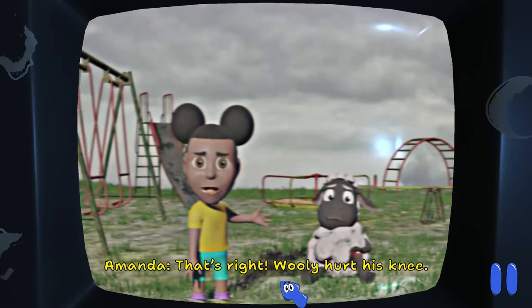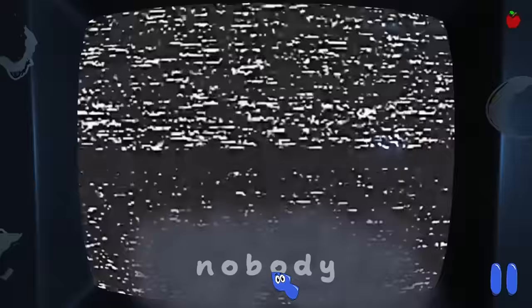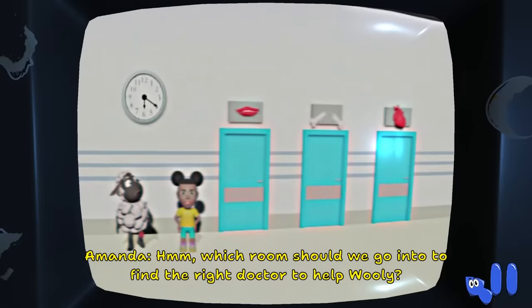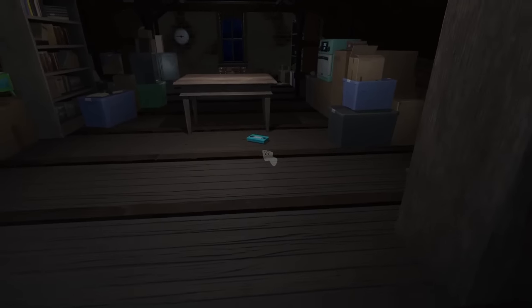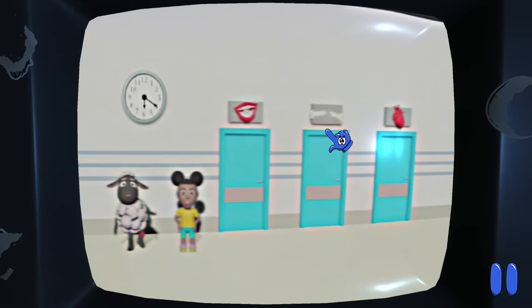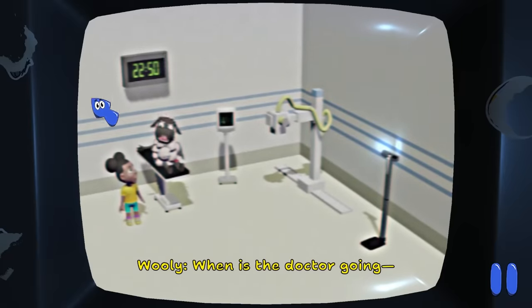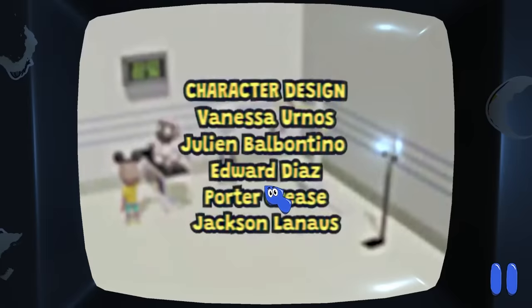All right, here we are with the next secret tape. We need to go to this part and type in some very specific things. Woolly's gotten in an accident - nobody's fault at all, couldn't be yours Amanda. And she tilts her head - Woolly tripped and fell. We need to type in 'knee' and then Woolly hurt his knee. Then when it asks 'who can help when you are hurting?' - you type in 'nobody.' I got the achievement 'The Sad Truth!' There's a blue tape - that has to be new. Let's get through this and pop it in.